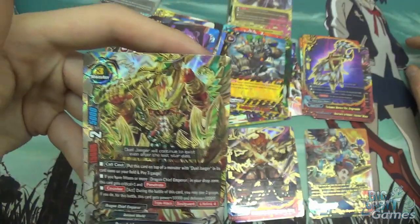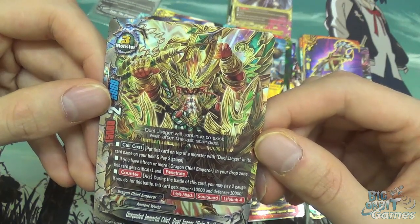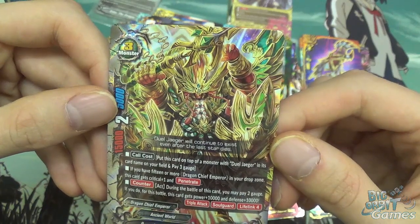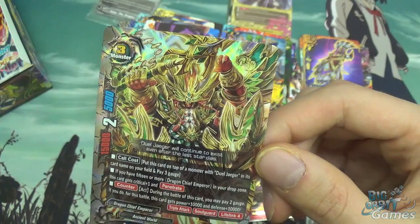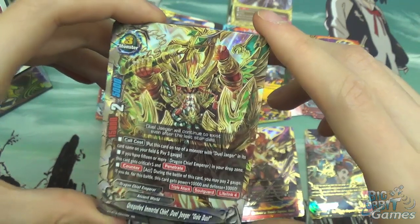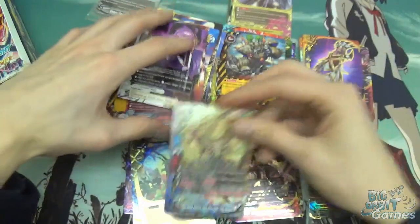Unequaled Immortal Chief Jewel Yeager Gaia Bust is a size 3 monster with 15,000 attack, 5,000 defense, and 2 critical. The call cost is put this card on top of a monster with Jewel Yeager in its card name from the field and pay 3 gauge. If you have 15 or more Drag Chief Emperor in your drop zone, this card gains plus 1 critical and penetrate. Counter — act during the battle of this card: you may pay 2 gauge. If you do, for this battle this card gets plus 10,000 attack and plus 10,000 defense and triple attack, soul guard, and lifelink 4.